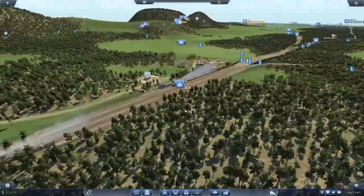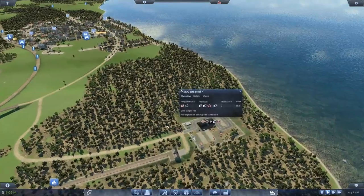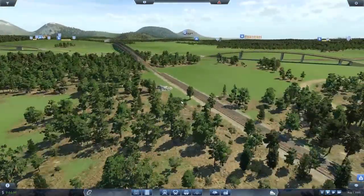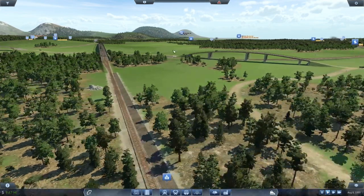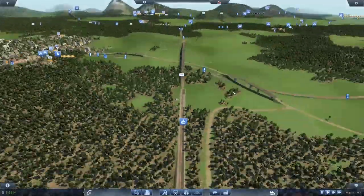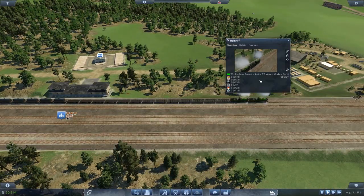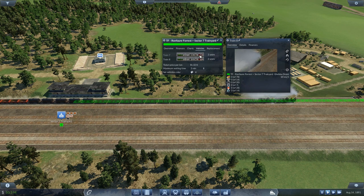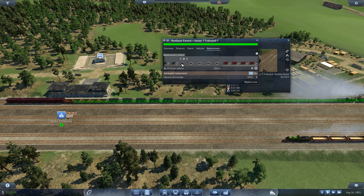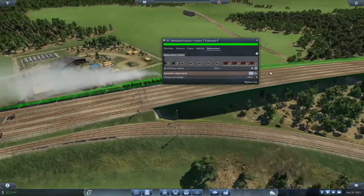There is one other issue I noticed after recording the episode — this steel mill should be producing slag, but it isn't. I ran things forward a bit to make sure everything was set up correctly, and yeah, that isn't producing slag. The reason is that the train on these lines can't carry slag — the only wagons that could potentially carry slag are carrying coal, and I set them up exclusively to carry coal. So that doesn't quite work.